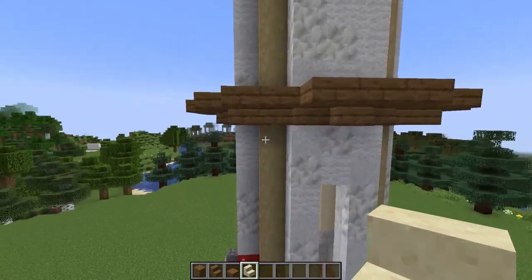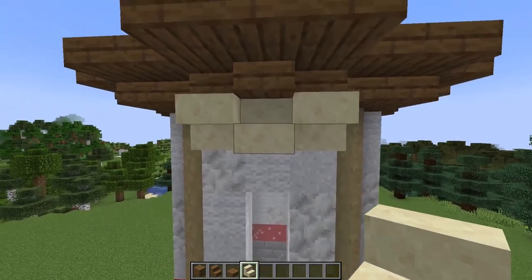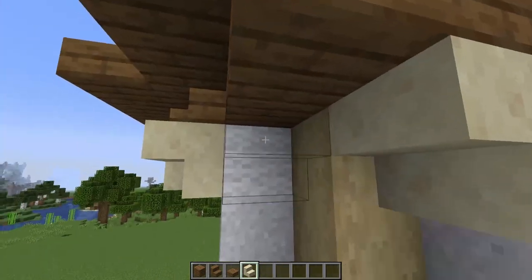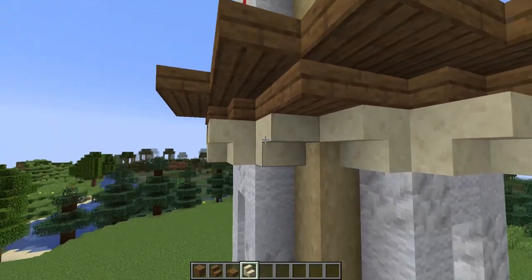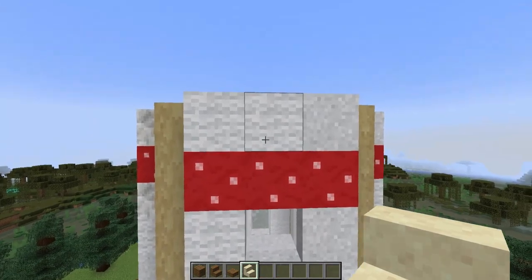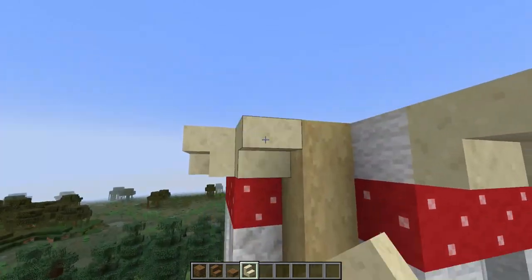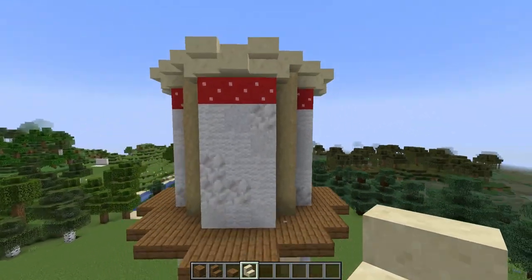Now I'm going to switch to some smooth sandstone stairs and add a bit of detail around underneath this balcony. On each of the flat sides, I'm placing right-way-up stairs with two upside-down stairs. And then in these corners, I'll place stairs facing towards each other upside down. I'm going to be adding some stairs like this to the next level as well, placing these on the layer above the mushroom block.